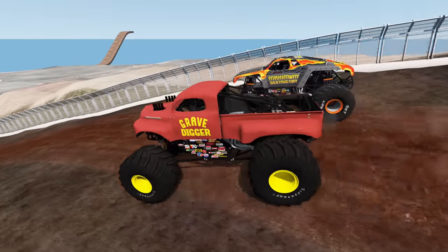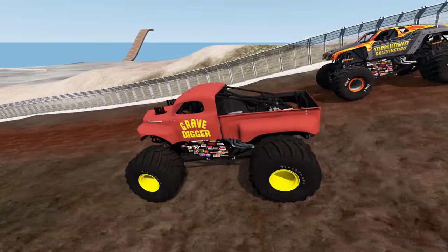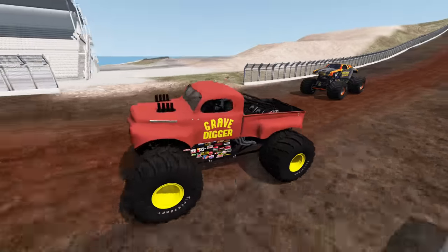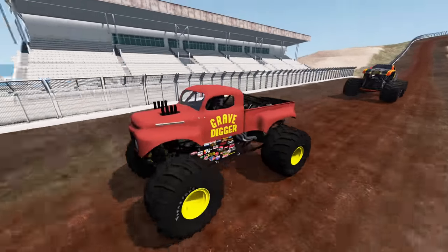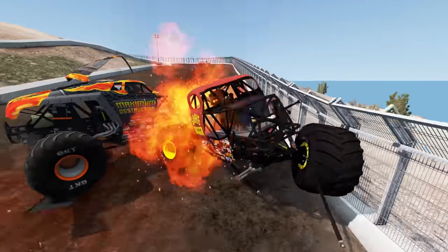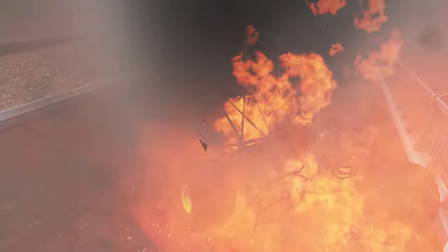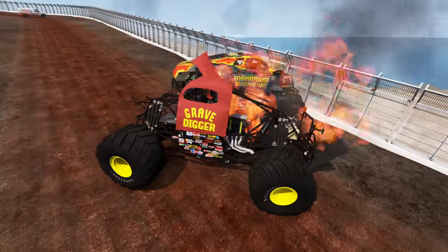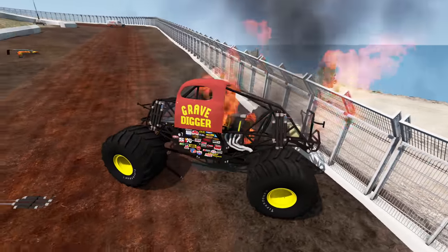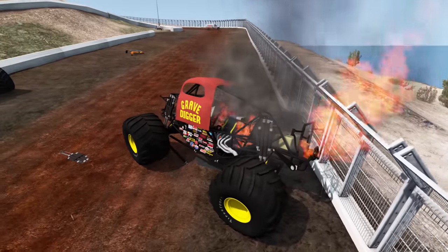And they're off. Gravedigger takes the early lead, pulling away. He gets some nice air — and a huge crash, and Max D crashes into Gravedigger. There's a fire. Neither monster truck has finished the race. They have got to crash into the Dunkin' Donuts van at the end of the track.